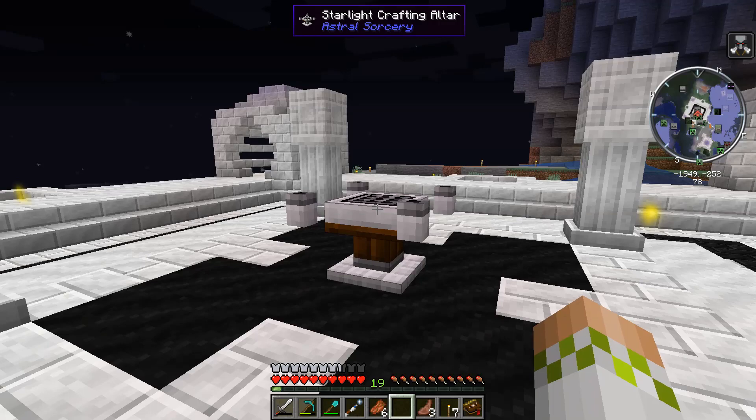Each one of these setups is going to require one sooty marble, four marble arches, and four chiseled marble. We have 16 of each marble type and four sooty marble, because we are going to be setting up four of these on each side of the Starlight Crafting Altar. If you look at the Astral Relay page in the Astral Tome, past the recipe, you can see the setup — it's technically a 3x2x3, with the Astral Relay sitting on top of the center block. Then you get it to function by putting a glass lens in the Astral Relay.